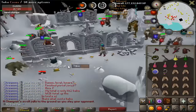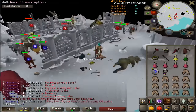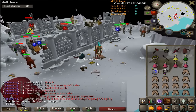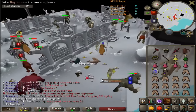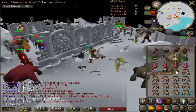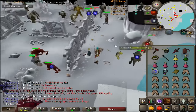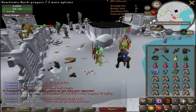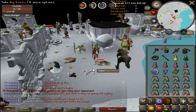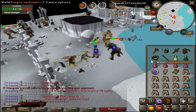What the fuck? Are you serious? I got one of these two days ago and I just got another one. Like, I seriously have one in the bank from two days ago and I get another champion scroll. What the heck? I've never gotten champion scrolls in all of my RuneScape career and it all happens twice within a two-day span. I just don't understand.